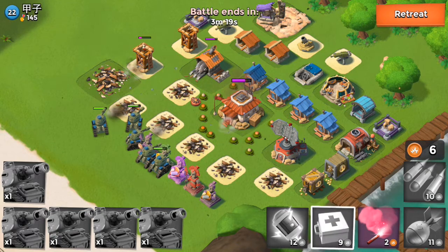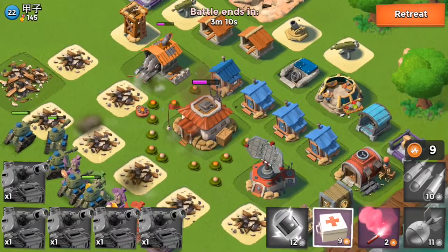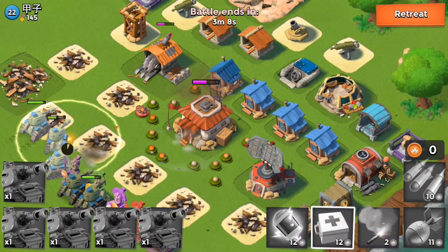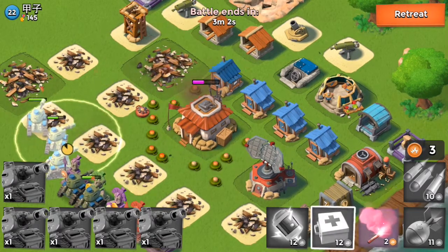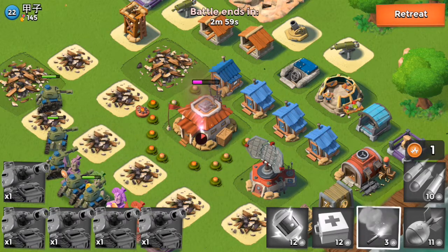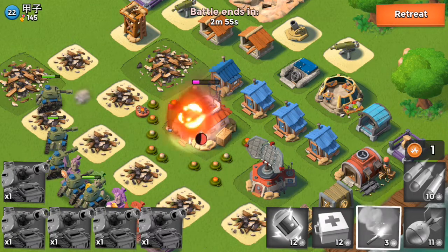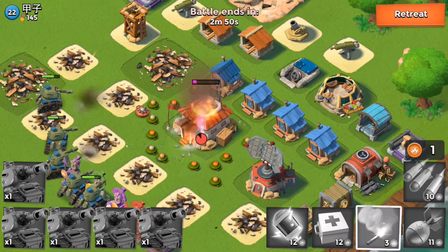Now since I killed the cannons — the cannons are basically the weakness of all troops in Boom Beach because they are so strong at killing every troop. I used the flare to aim at the headquarters so that after destroying it we are going to win the base.